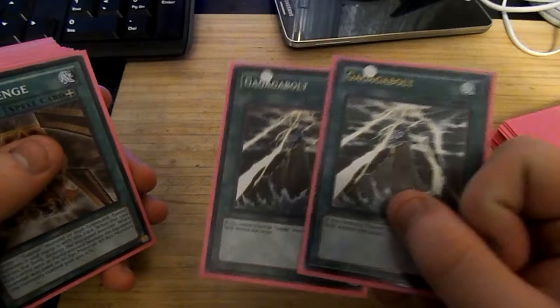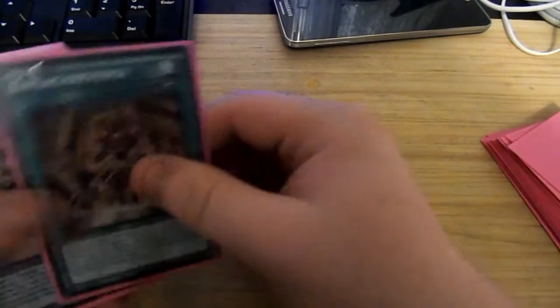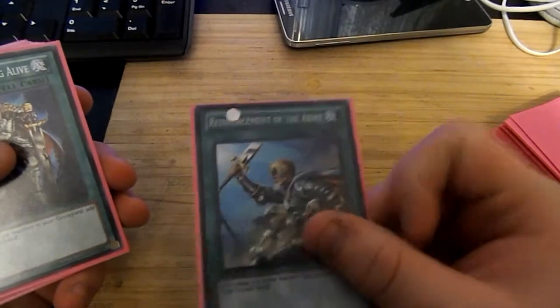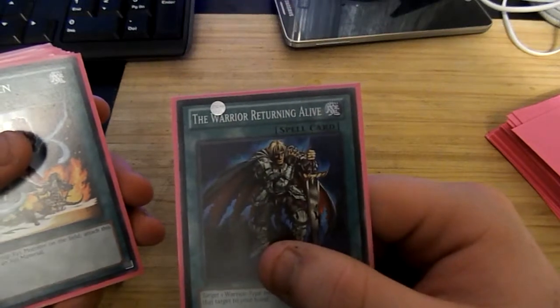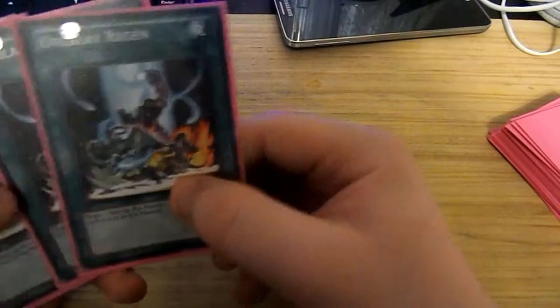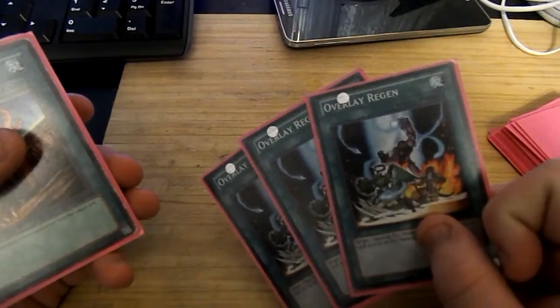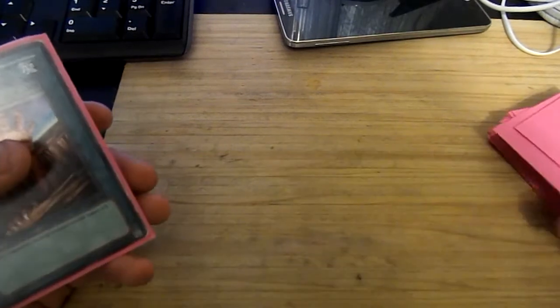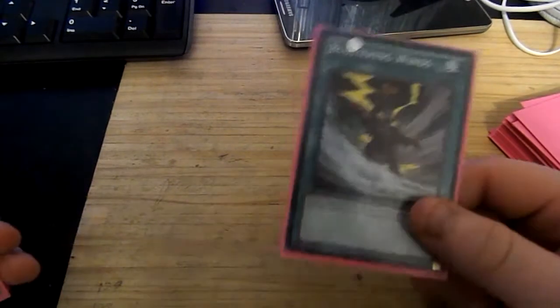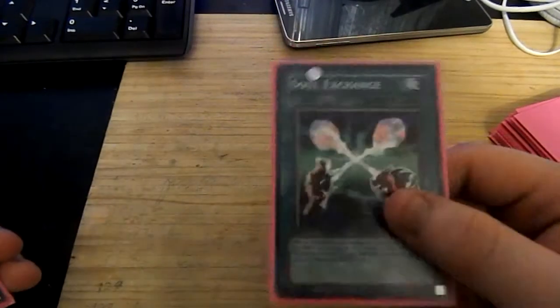For the spells, I have two Gagaga Bolts — I feel like I need another one but I like two. Two Gagaga Revenge to bring back my Gagaga monsters. One Reinforcement of the Army for my Warrior types. One The Warrior Returning Alive to get Gagaga Gardner back. Three Overlay Regions for my XYZs — basically adds a material to an XYZ. One Fissure, two MSTs because three is too much and it'll slow you down. One Double or Nothing just in case they negate. One Blustering Winds for a thousand boost. One Soul Exchange for the level fives, and one Swords — all you need is one Swords in probably every deck.